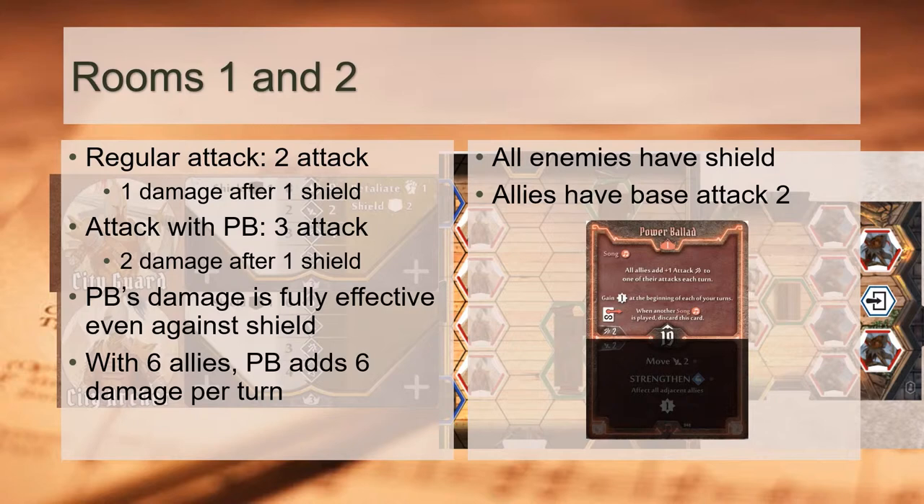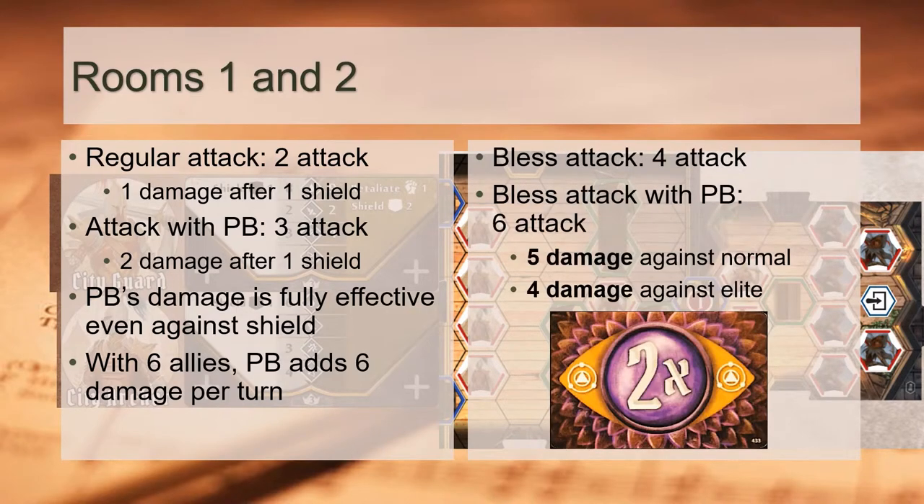Remember our turn 1 play of saturating our modifier deck with 10 blesses? Our bandit allies are very likely to draw them, and the 2x multiplier from the blesses multiplies our Power Ballet damage as well, giving us phenomenal damage output considering our allies have a base attack of 2 against these shielded enemies. To summarise: our job is to simply play Power Ballet and let our allies do the work.